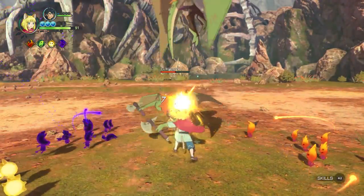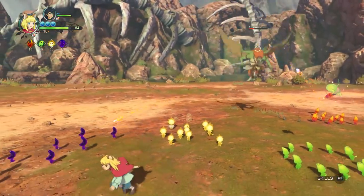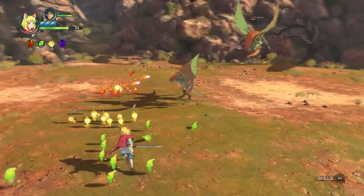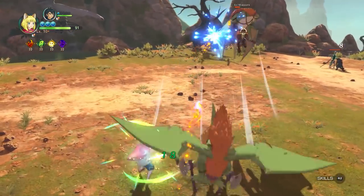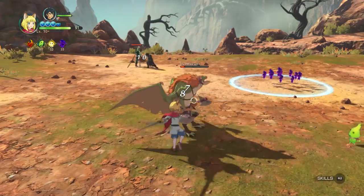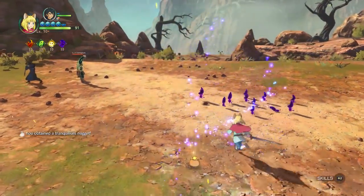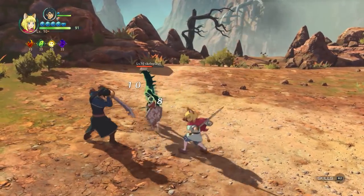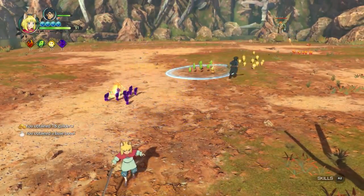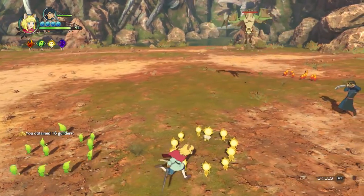We also revealed two more party members in the latest video — Bracken, who's kind of a mechanic, and Zipvector. At first I thought Zipvector was a bad guy from the old videos — he's the guy with the glasses typing on a computer. Is he actually part of your team at one point? You're going to have to experience the game to find out more about these characters. There are a lot of characters we want to give visibility to, but one of the major joy points is the discovery of story, and we don't want to throw out too many spoilers.